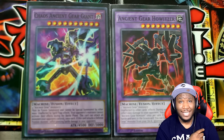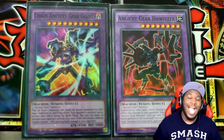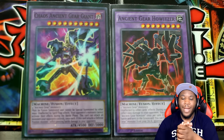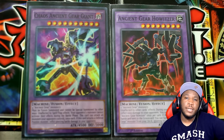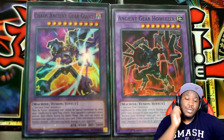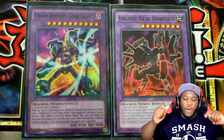The number two reason to get Raging Tempest is for the Ancient Gear support. There's a good amount of it in here, and a lot of it is really good — especially Ancient Gear Hunting Hound, which lets you fusion summon without needing Polymerization. Raging Tempest also comes with Fusion Recycling Plant so you can get even more fusions going. Then we have Ancient Gear Howitzer and Chaos Ancient Gear Giant, which are both monsters.